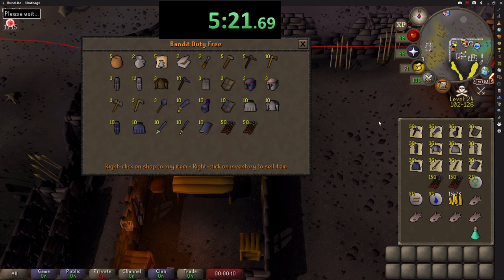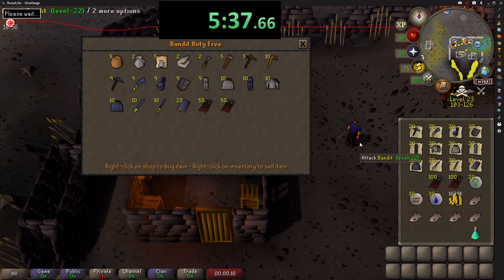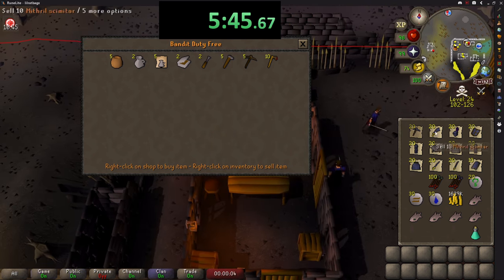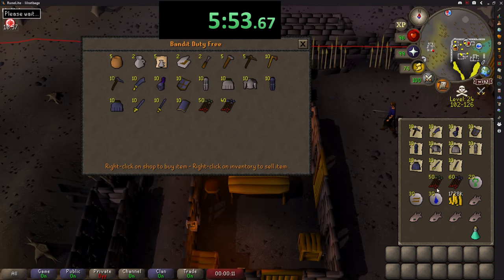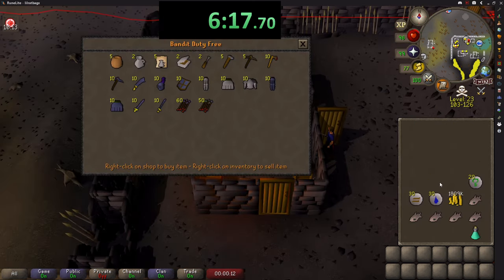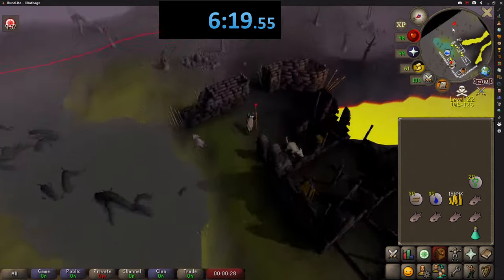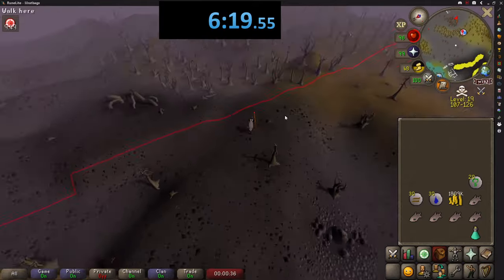Occasionally you will get a bandit in the shop with you that attacks you — all you do is go outside and come back in and close the door behind you. After just 6 minutes and 19 seconds I had sold all of my items for 1.8 million GP, a profit of 241,000 GP in that time, which works out at 2.28 million GP per hour — currently the best free to play money maker in the game.